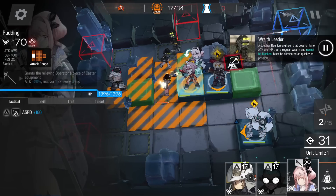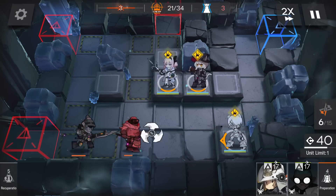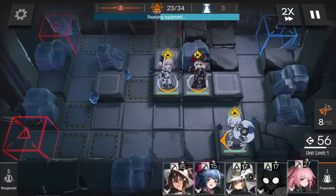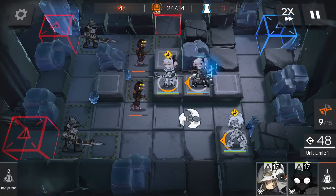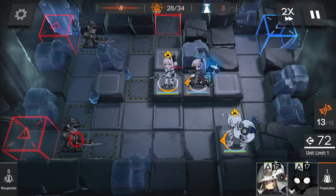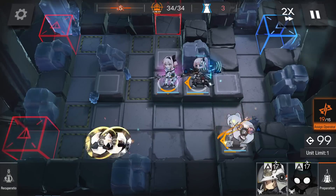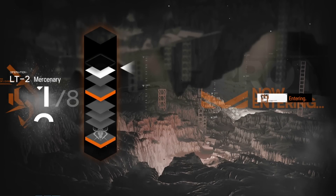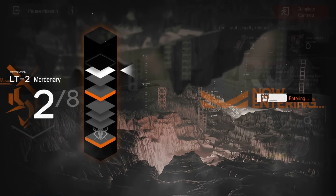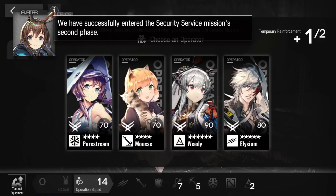The only important operators for this run — everything else is very interchangeable — is Pudding, Ethan and Shaw. They essentially allow for an infinite style, so it doesn't matter how much health the enemies have, because they will never get through them. Pudding especially with the attack speed has 100% slow uptime and massive, massive damage. Gray can reach 100% slow uptime too, but he doesn't have anywhere near the same damage, so there's no reason to use him for the most part, with one notable exception that we'll get to later.